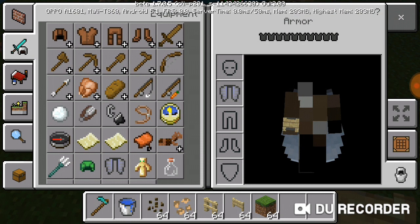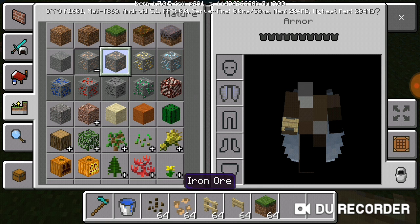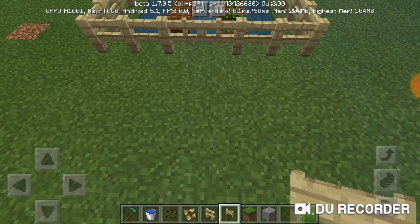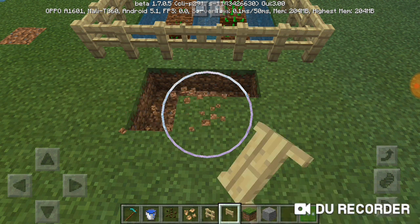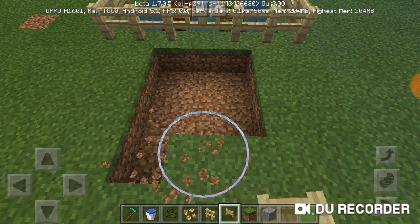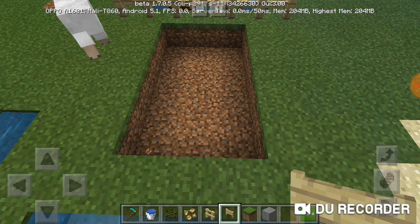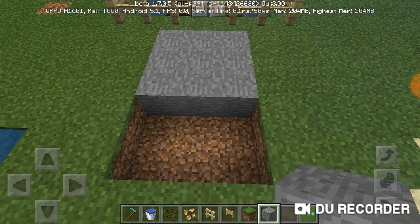Now you can add a cobblestone footpath. I would use stone. I am showing you an example, so this footpath is going to be a little bit short. You can use marble.